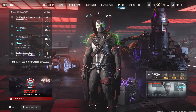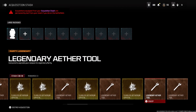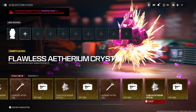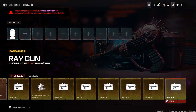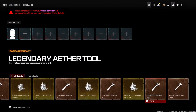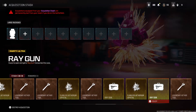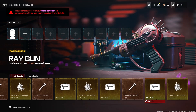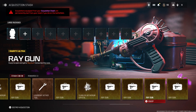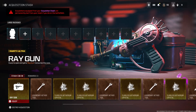Bonus tip 2.5: this is the max amount you can hold for flawless crystals and legendary ether tools. I have nine flawless crystals, nine legendary ether tools, three rewards, and one perk — which is Tombstone. That adds up to 22 items. On top of that, you can hold an infinite amount of wonder weapons. For example, I have 10 ray guns, and wonder weapon schematics like the ray gun share the same blueprint.